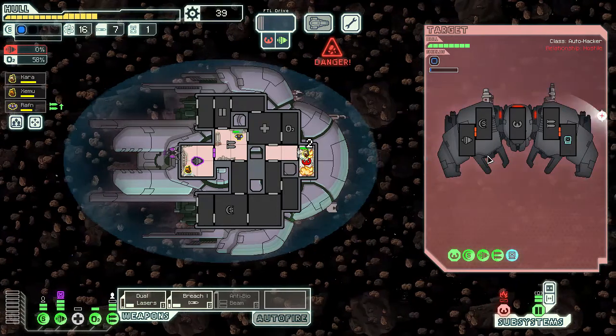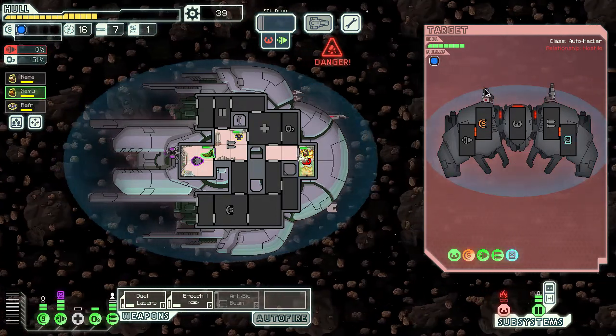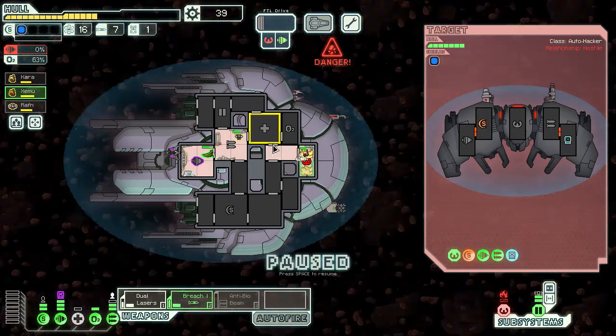The missile launched and it looks like it destroyed our Breach Bomb — no, that can't be right. Not sure what happened to our Breach Bomb; it must have just missed. Our piloting's down. We're going to have to breach their weapons otherwise we're going to take a lot of damage here. There's a fire — let's send crew in to help put it out, although they're taking damage.